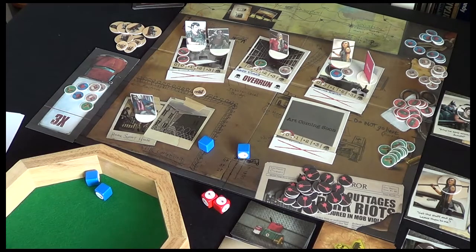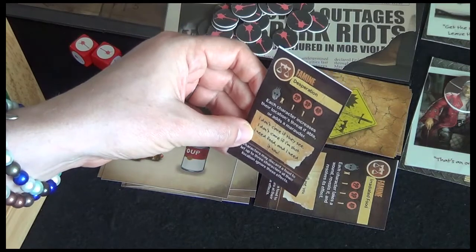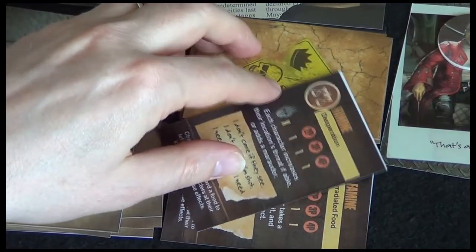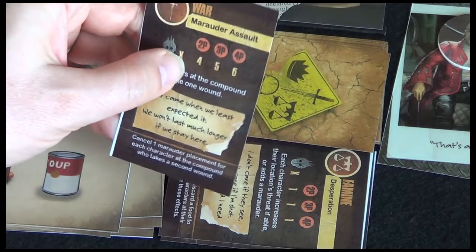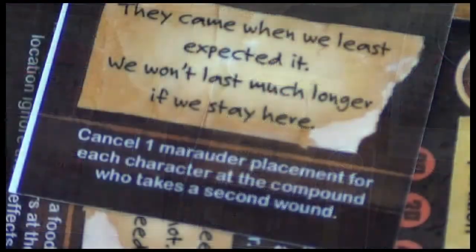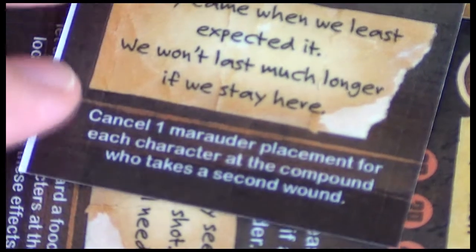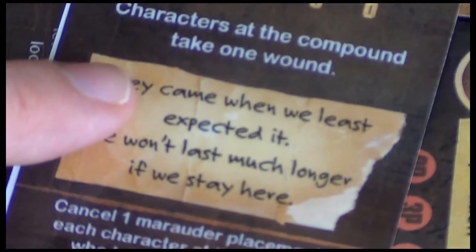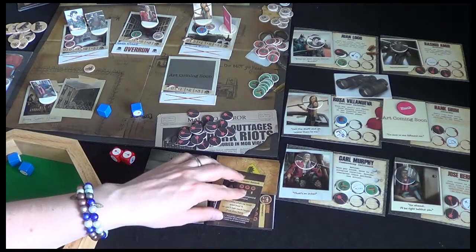Next up is the apocalypse phase. Let's see what we get — it's another famine. We either increase a location's threat. I might have to ignore this one — this is a famine as well as desperation, so we're going to ignore it. Now we've got war, and this one we have to do. Five marauders are placed on the fence. They came when we least expected it — we won't last much longer if we stay here. It says one marauder placement for each character at the compound who takes a second wound. Jose Barrios is the only one there, so he'll take a wound — that cancels one marauder. So instead of five we'll have four.